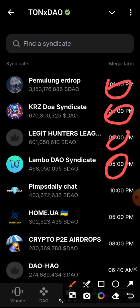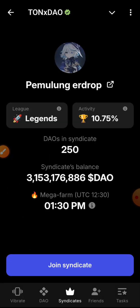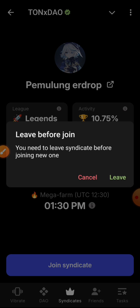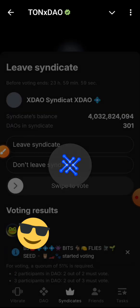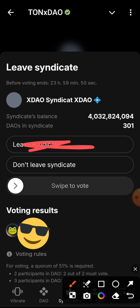Let me show you how to join. Say I want to join the 1:30 PM one — I'll click on it and click Join Syndicate. What that means is I have to leave my current syndicate first. I'll click Leave, then go to the Leave section, and swipe the button to be able to join that syndicate.